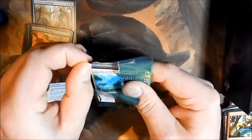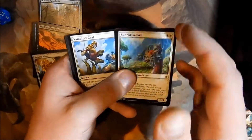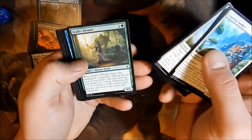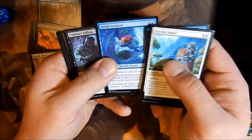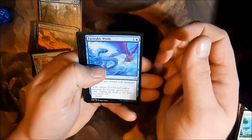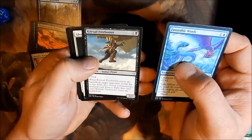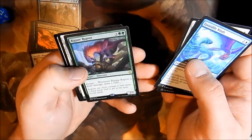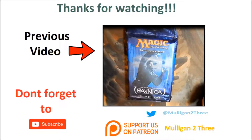Now for the Ixalan. Alright, battery died there — sorry about that. Uncommons: Favorable Winds, Kitesail Freebooter, Glorifier of Dusk. And for the Rare — a Ripjaw Raptor! We'll be right back.